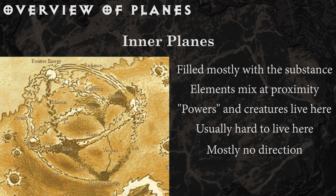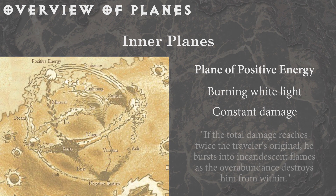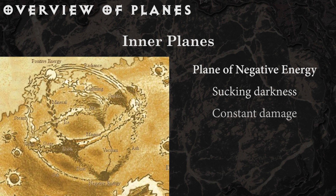Most of these planes have no up or down or cardinal direction. At one end of the inner planes you'll find the positive energy plane, an endless landscape of pure burning white light that requires a solid blindfold lest your eyes burn out. Moving through this plane is like swimming in electricity, and you take about as much damage while there. To put it in the author's words: if the total damage reaches twice the traveler's original, he bursts into incandescent flames as the overabundance destroys him from within. The negative plane is likewise a vast landscape of darkness that sucks the life out of you in seconds, and once dead, your spirit is unrecoverable by any means, and your remaining husk becomes a wandering undead eager to feed on the living world.